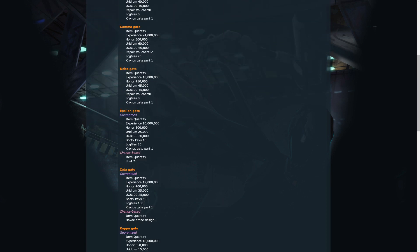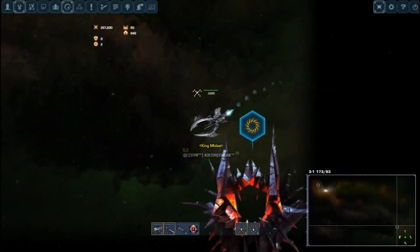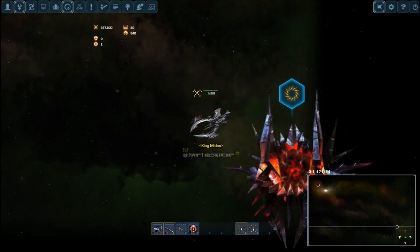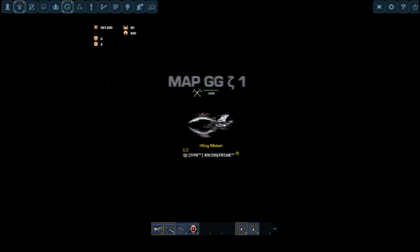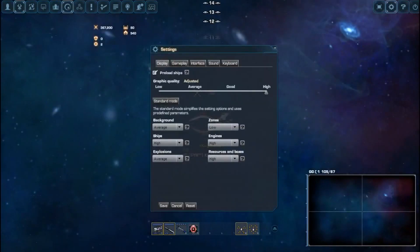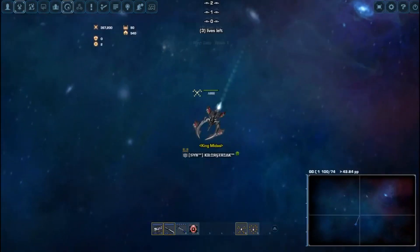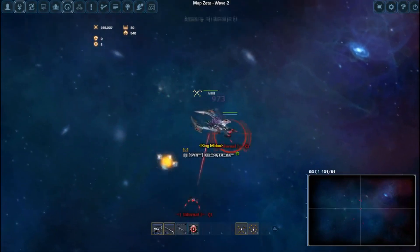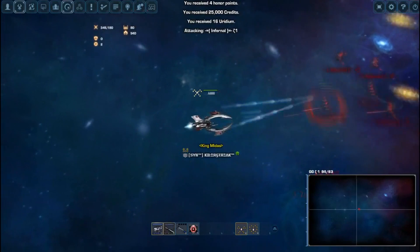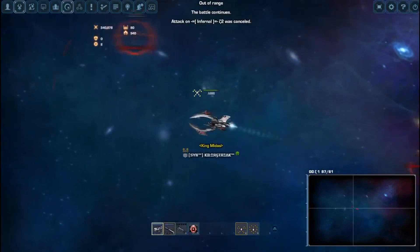When it comes to becoming full elite, there is one and only one very important gate you must work on to make leaps and bounds in progress: the Zeta Gate. The gate is fairly simple — NPCs don't hit too hard, and you can also skip being hit altogether if you're good enough. This gate is the one to prize you a large sum of rewards when completing, getting you closer to not just full elite, but also ultra full elite, or UFE.